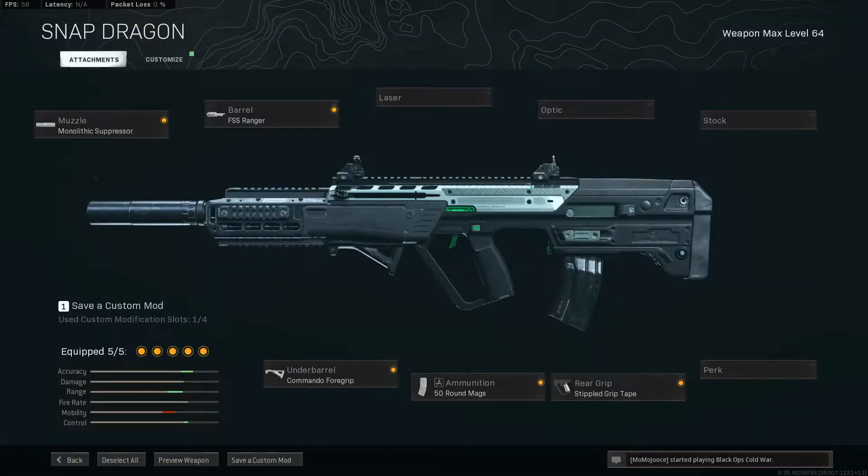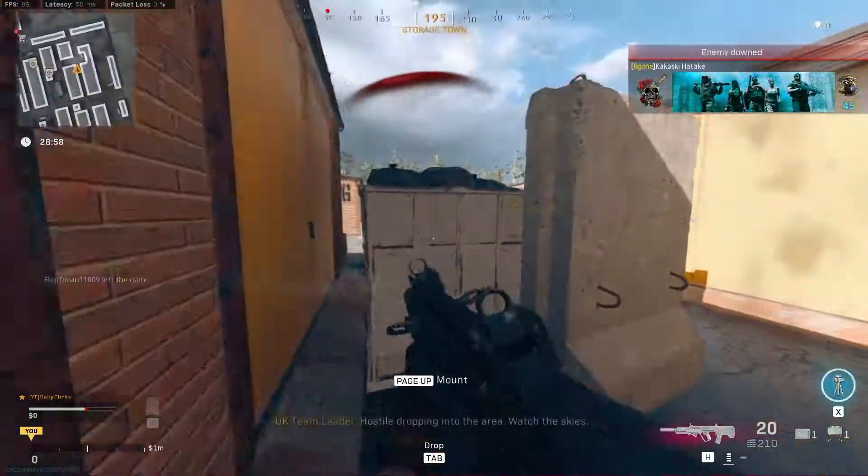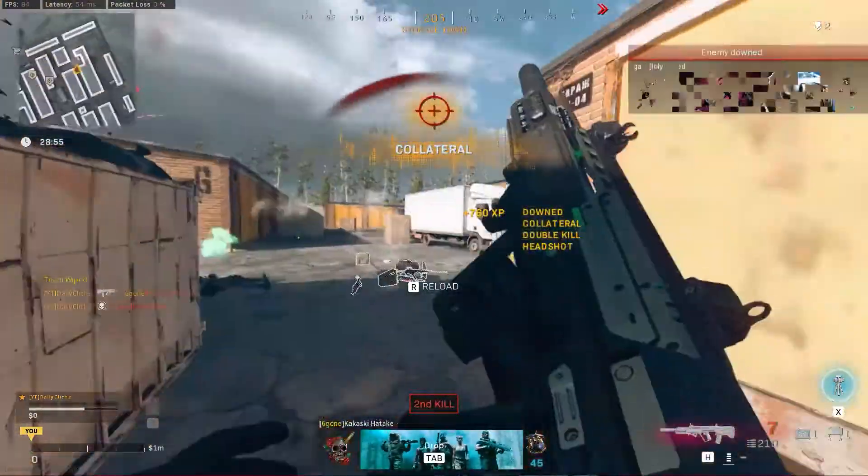Primarily we're going to set this up with a Ranger barrel, because the Ranger barrel will reduce vertical recoil and give you the most bullet velocity increase.